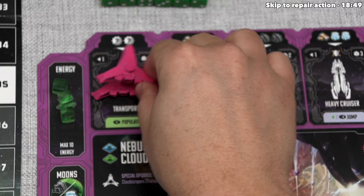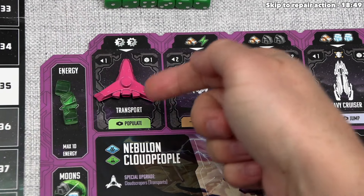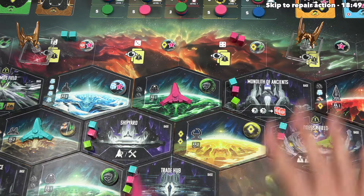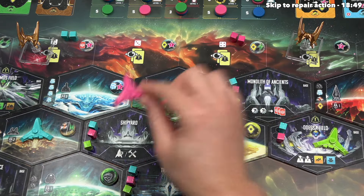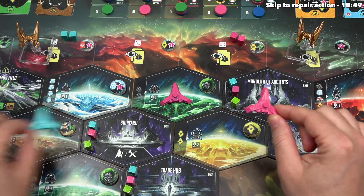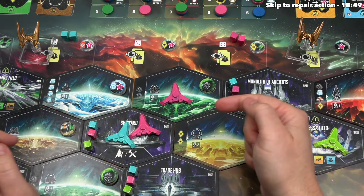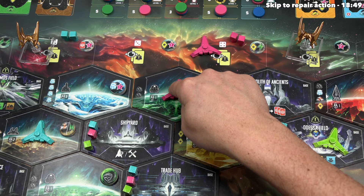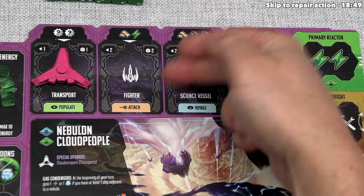I want to launch, and since this is not a first launch, we have to put this new ship within range of a ship already out on the board. The range for transports is one, so this transport must go adjacent to our previously placed ship. If we had multiple ships we could choose from any one of them. We could place this ship onto a spot that has opposing factions — we're only not allowed to do that on a first jump. However, we cannot go to the nebula spaces since our transports don't have the voyage ability.